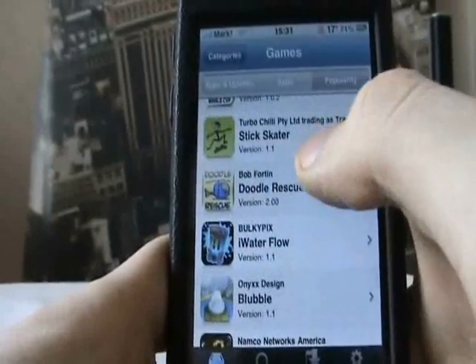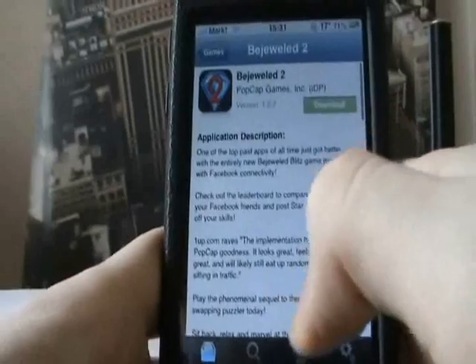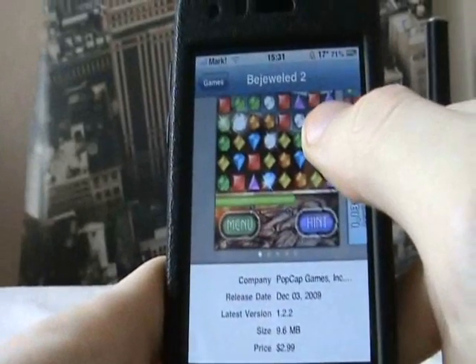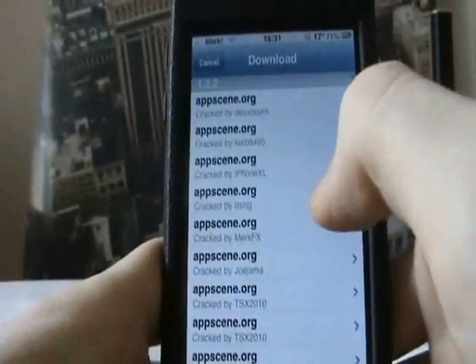This is pretty much an app store, but all free. It's a bit harder to navigate, but not that bad. I found Bejeweled 2 — good game. Scroll to see how much it actually costs: $2.99, 9.6 megabytes. Download.